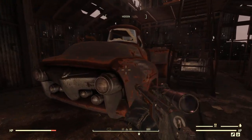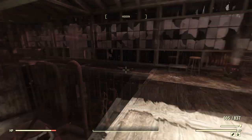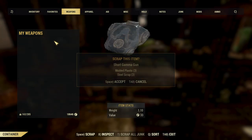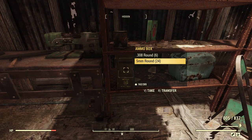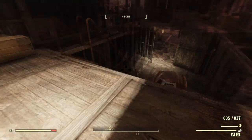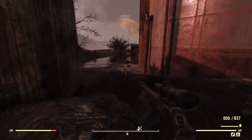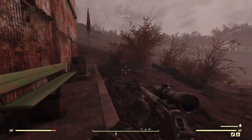Now that I'm here and there's no mole miners, now what do I do? I mean, I've already been here. I don't really want to look through all this stuff again. I could sell the 5mm rounds — I just sold a bunch of it, so why not pick up more? No mole miners here. What I do want to do is see if there's anything that shows up on my compass as I look around.